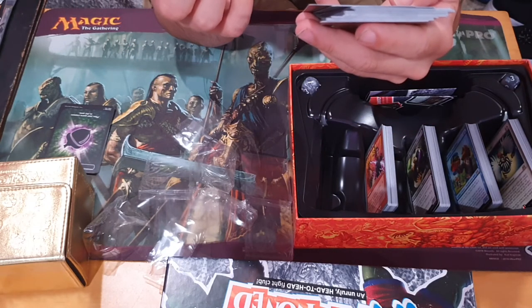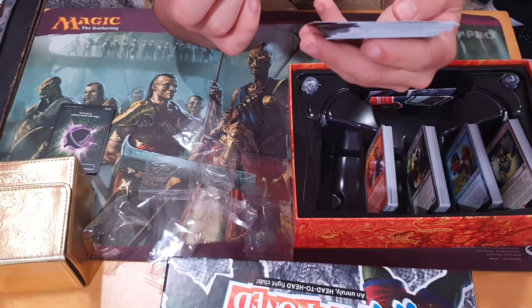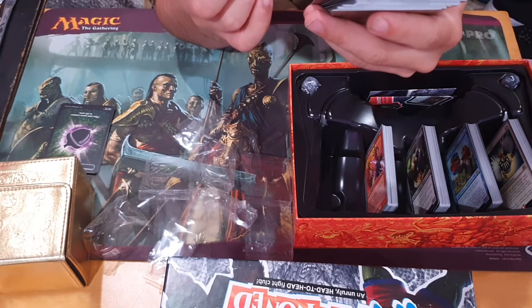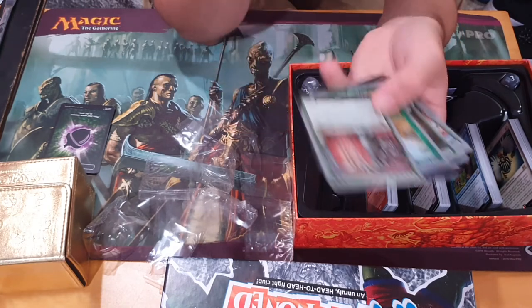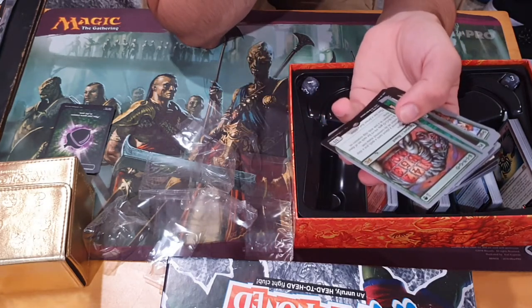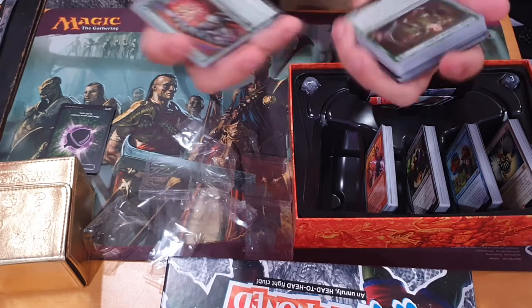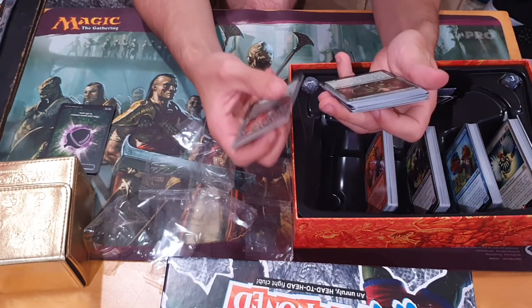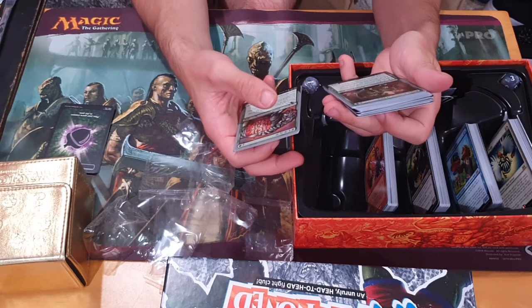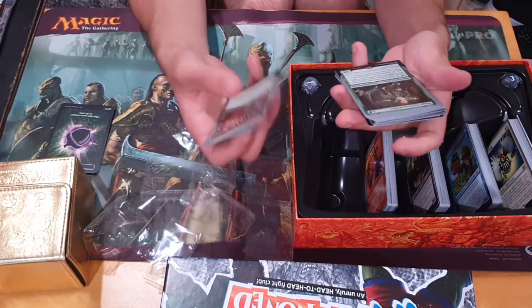Old Fogey. Oh god. Bazing. Cumulative upkeep one, echo, fading three, bands with other dinosaurs, protection from Homarids, snow-covered landwalk, flanking, rampage two. A legendary creature — clearly supposed to be the Queen of Hearts. You can see dice instead of playing cards — nice little touch. While you roll a six or higher it becomes a green die creature token with power and toughness equal to its result. Reroll any dice at will only when it makes sense — like, just do it when you can. Don't be stupid with it.